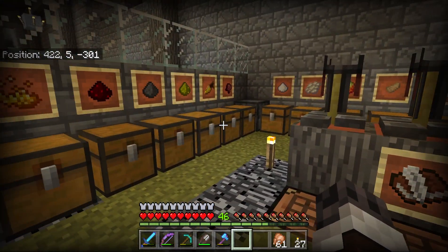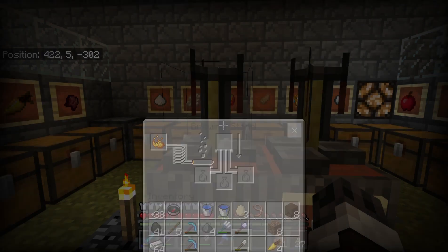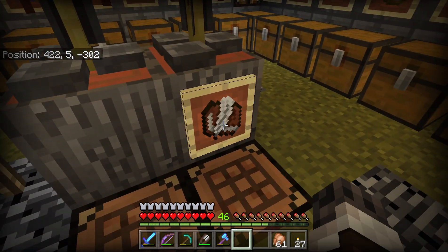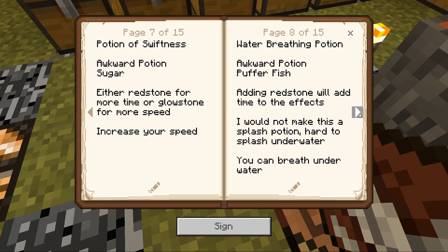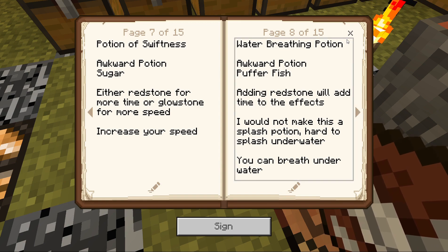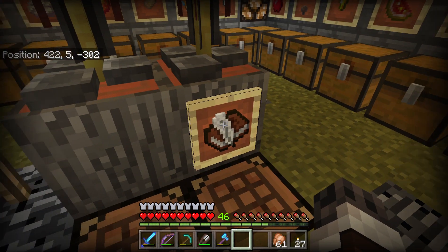Here is my brewing stand, ready to go — you can make potions right here. And here's a book that I have. You open up the book and it tells you how to do the different potions. So if I want to be able to breathe underwater, I follow these directions. I've gotten pretty good at this so I don't need the book so much, but I sure like having it around. There's all the different supplies that you need.